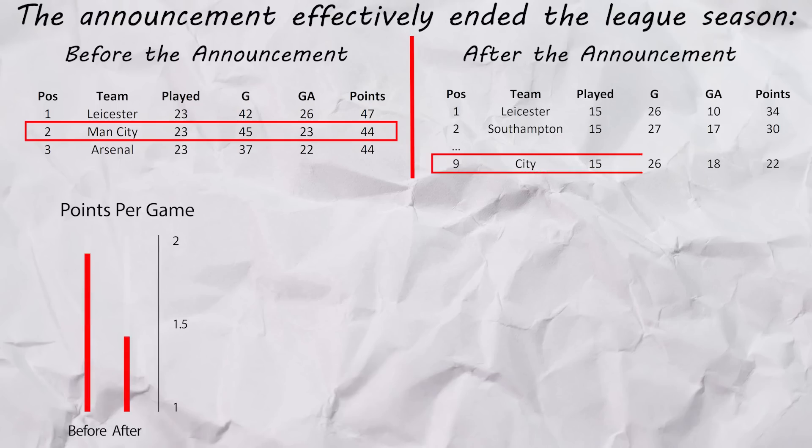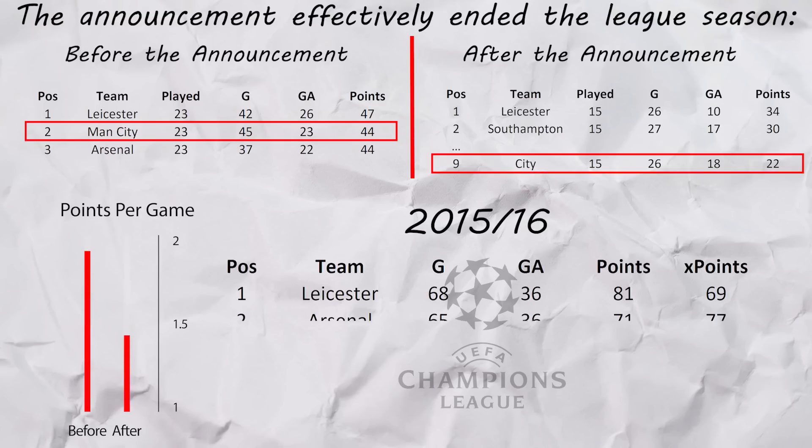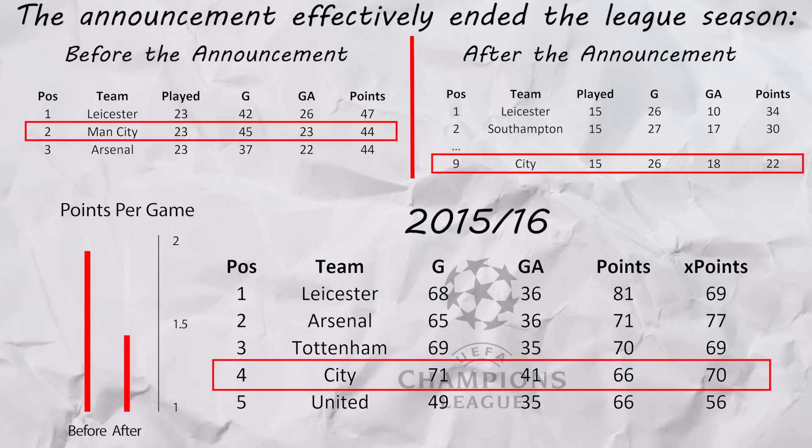When Pellegrini chose to announce he was leaving in February, it also killed off their league season. Before the announcement, City was second in the league, averaging 1.91 points per game. The table after that has City in 9th, averaging only 1.46 points per game. So City just about snuck into the top 4 and their Champions League for the next season.